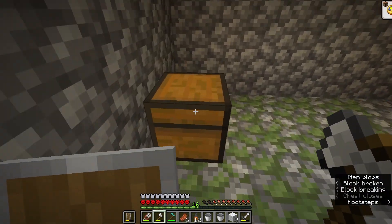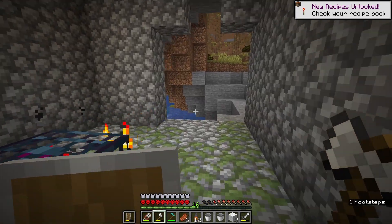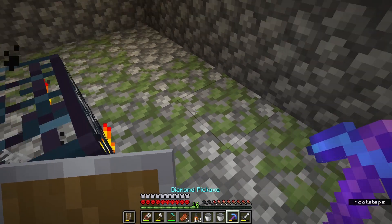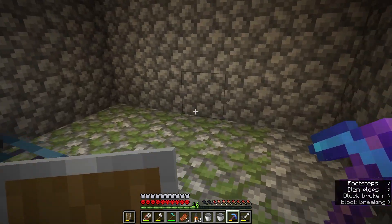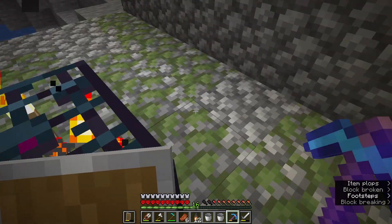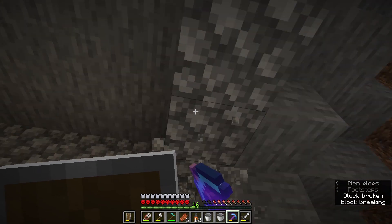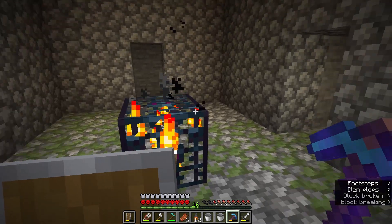Let's get going — we're just going to grab our pickaxe and dig out the area around the spawner. Let's mark off exactly how far we need to dig: one more in this direction and two in that direction, and that should be all the space we need. Let's get going and dig out all of this cobblestone and stone to get the area we need for our spawner.